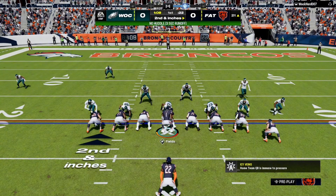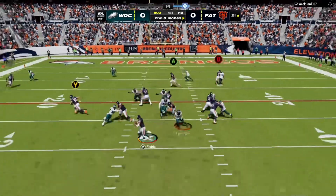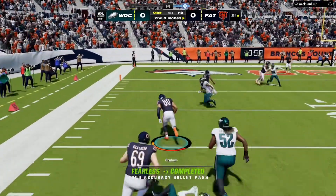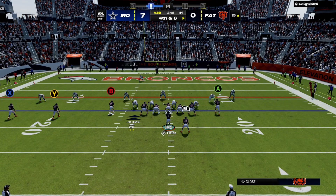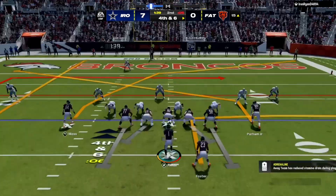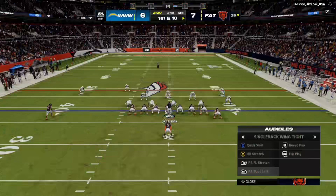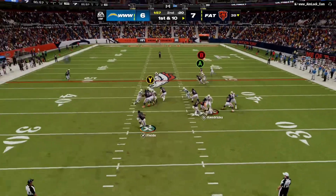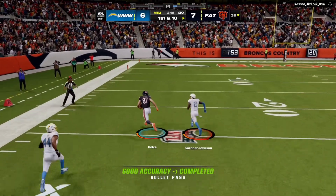They're in the red zone, needing only about the length of the football here on second down. Off play action, Fields steps up. On fourth down, Fields keeps it. Now they come up on a first and ten. Off play action, Fields on the move to his left — and that's caught inside the 35.